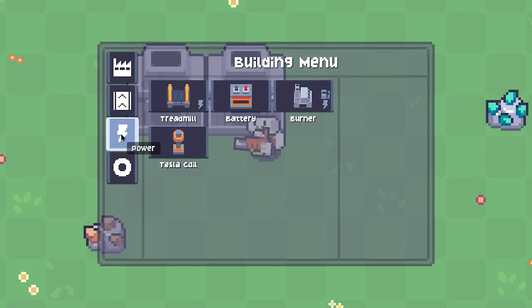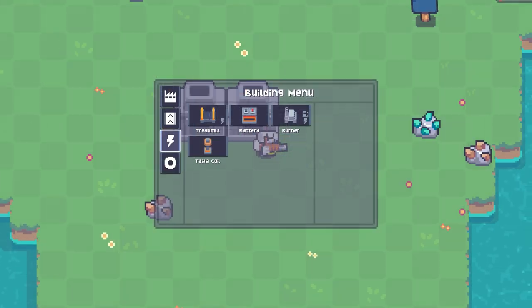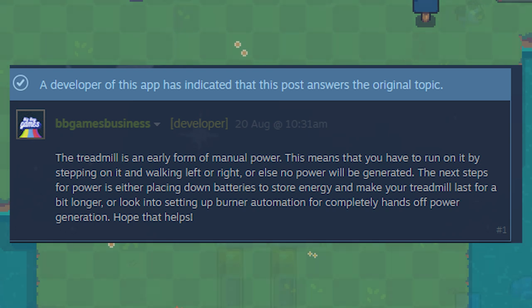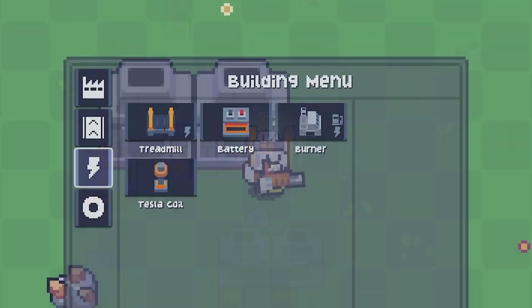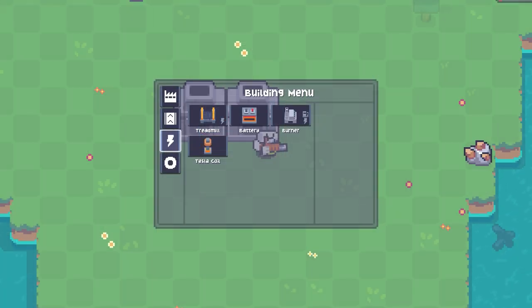The power tab offered basic power generation options, like the treadmill. It did take Fizz some time to figure out how to use it, but after asking a helpful developer on the Steam discussion board, they learned to run by pressing the A or D keys. Fizz also discovered the battery, which stored power to save them from constant running, and the burner, which generated 20 power using fuel like wood and stone.